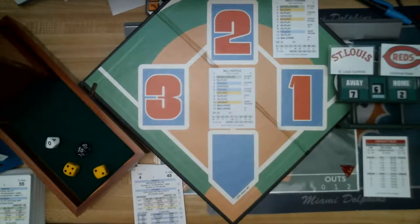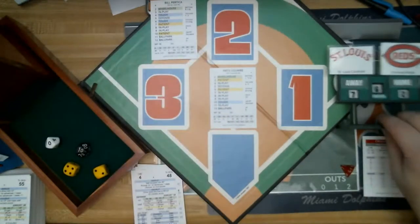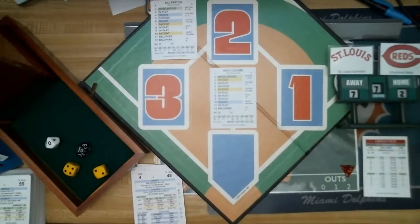Nothing but offense in 1921 — though we had a pretty good offensive game last night between the Mets and Astros in my 1994 season restart. All of these games are fun to play, no matter what year or season. Top of the seventh — still 7-2 Cardinals with Fritz Combe still pitching for Cincinnati.